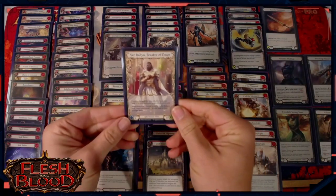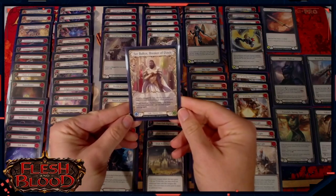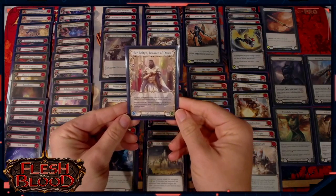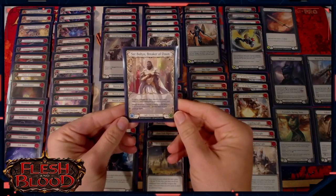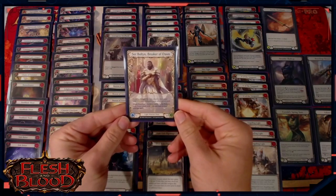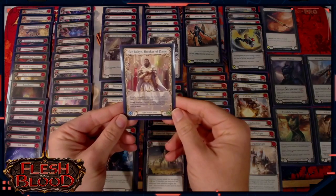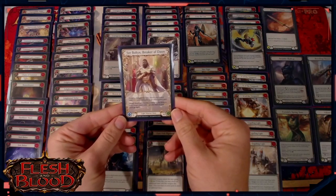So this is our hero. It's four intelligence, like all heroes currently in the game, which means you have four cards in hand — or you draw up to four at the end of the turn. It's got 40 life.